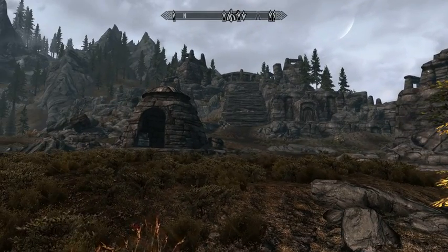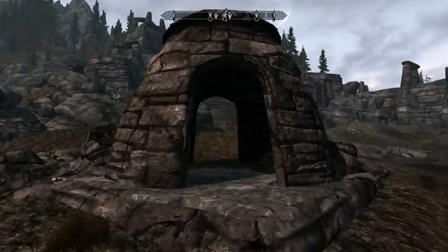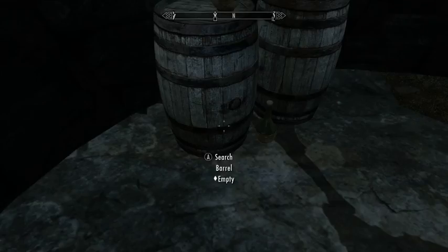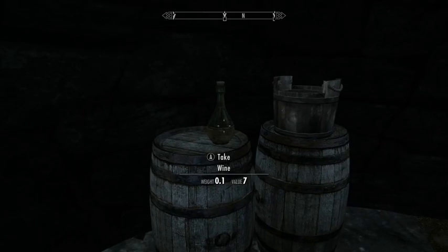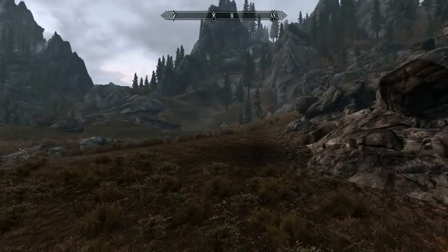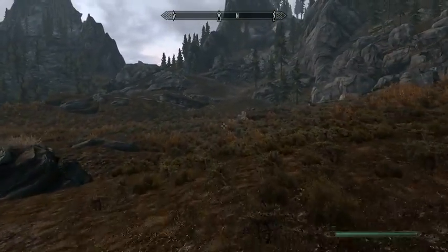This is where the bandit camp was, and north I go. Let's grab some stuff out of these barrels while we're here — wine is a pretty weight-efficient source of income.